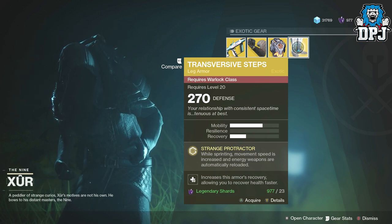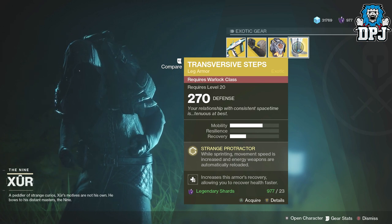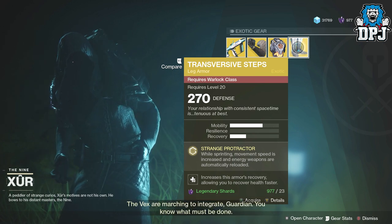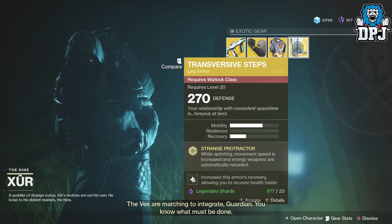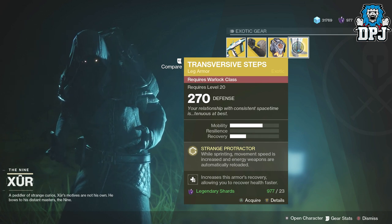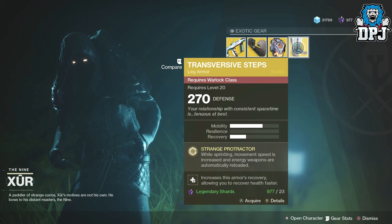The Transversive Steps offer 270 defense and will cost you 23 legendary shards. The perk is Strange Protractor: while sprinting, movement speed is increased and energy weapons are automatically reloaded. That's not too bad to be honest. I actually don't have a Warlock so that's probably why I don't have these.